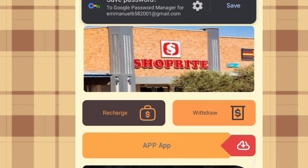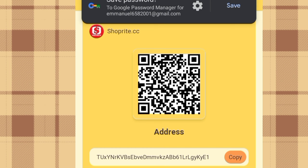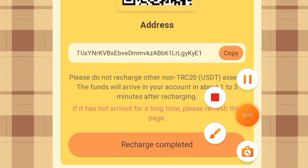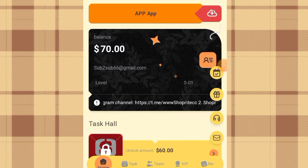I'm going to show you how to make a deposit on this platform. If you come over to the recharge section, you can either scan the QR code or copy the deposit address. Once you've copied the address, go back to your Trust Wallet or Binance account and paste it — then you're free to deposit any amount. The minimum deposit for this site is 10 USD. Once done, come back and click 'Recharge Completed' so they can approve your deposit within one to three minutes. The recharge method to use is TRC20 USDT.